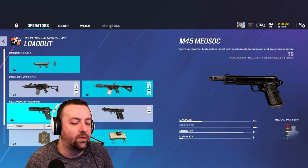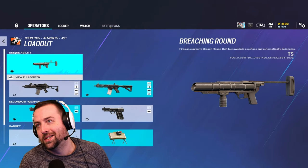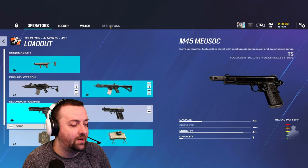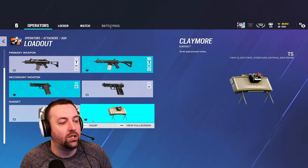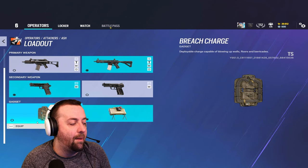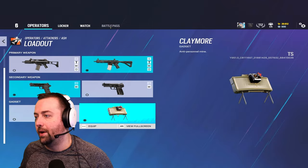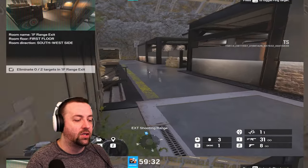For the pistol, I prefer the one that does a little more damage even though it has a little less ammo, because when you bring a pistol out it's usually a clutch situation where you just need bullets on target. Between breaching charges and claymores: if you're working vertical or taking more of the map, breaching charges are good; if you're working windows, claymores are better.